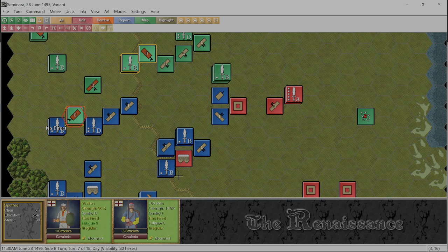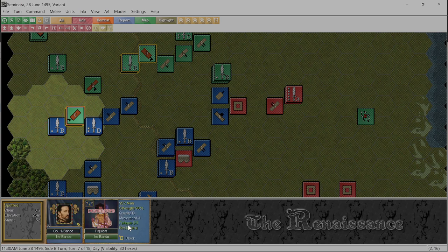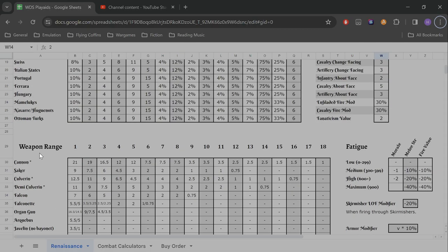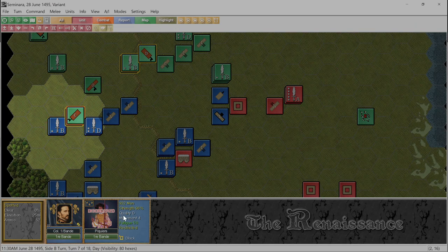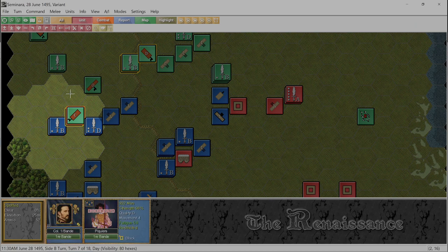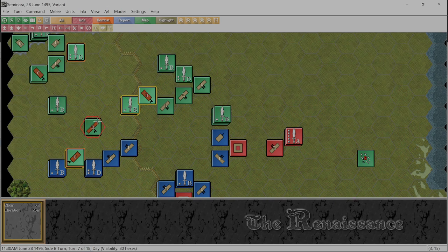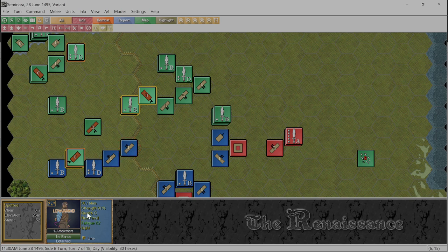No effect! Are these guys armored or something? They are armored. It's a javelin — range one, soft against hard, so it's only a one. On top of that, the armor eliminates 10 casualties, which was nothing anyway. We got these guys to recharge but they're low on ammo.